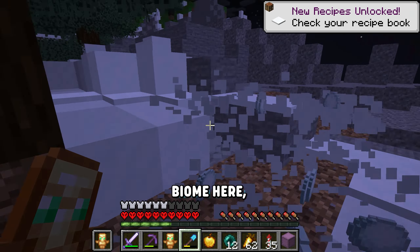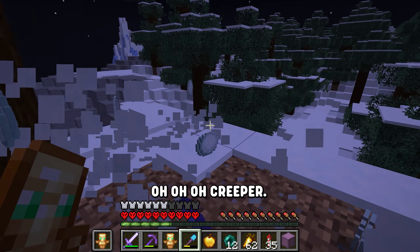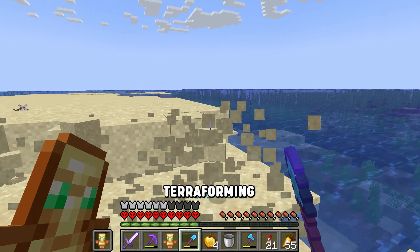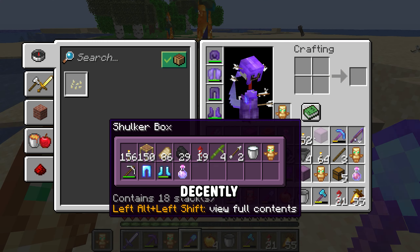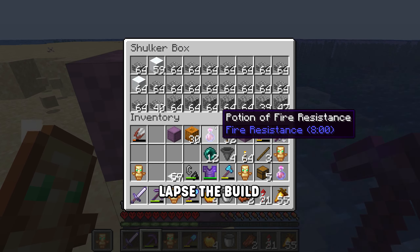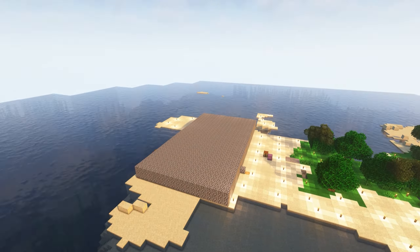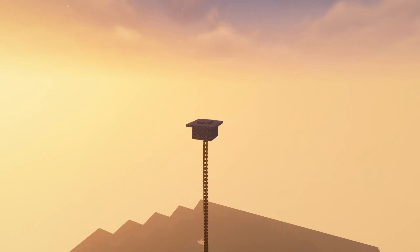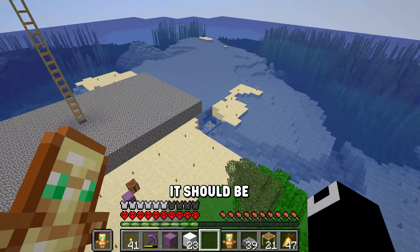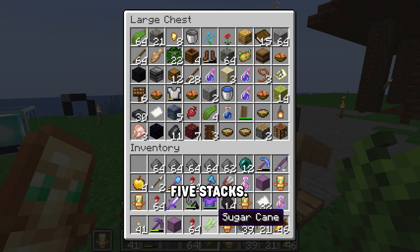We're going to head over here — there's a snow biome here and we're just going to grab a bunch. It is nighttime so we've got to be a little bit careful. I think this is a good area to build the farm. I need to flatten the land out a bit, do some terraforming, and expand the land as well to have enough space. I have all the resources in the storage box, so let's go ahead and time-lapse the build. We have our AFK platform and we AFKed for a little bit — we got five stacks total, which is pretty good.